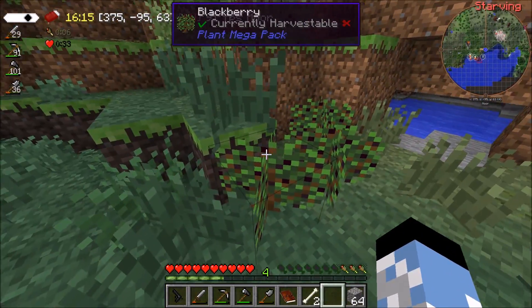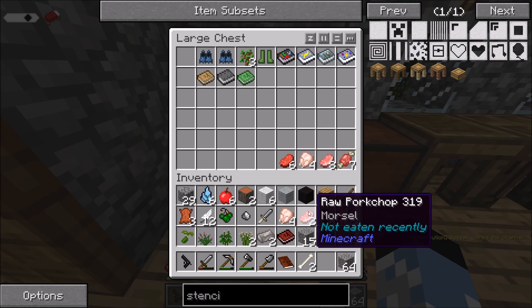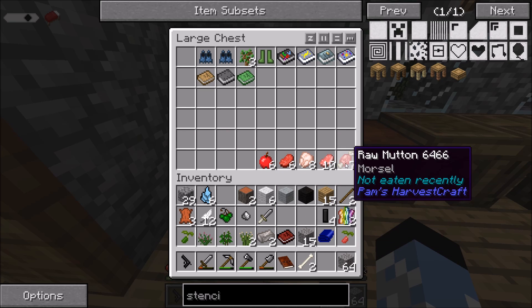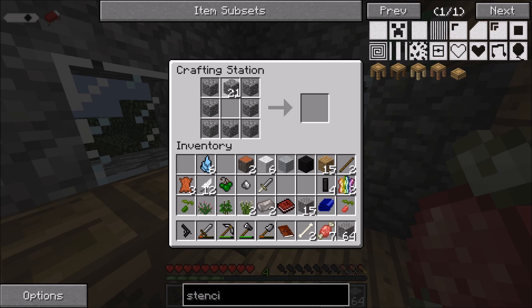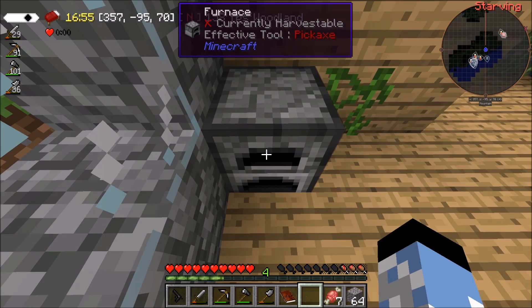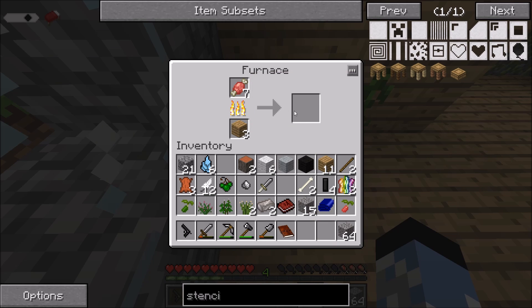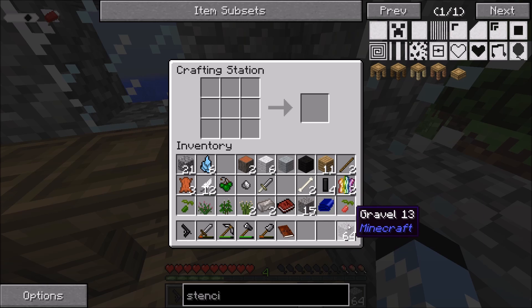Let's go ahead and actually eat some stuff so I don't starve to death. We have raw chicken. Let's cook some raw mutton up. Yeah, we have enough to build a cobblestone furnace. Let's just place it right there. We're just going to burn some wood, and hopefully we should get enough, and then we'll look at turning it into charcoal.